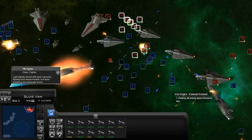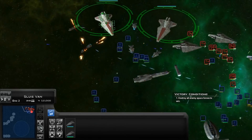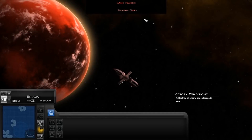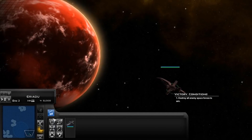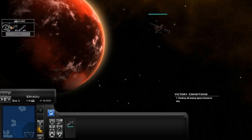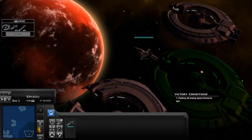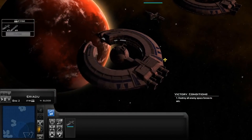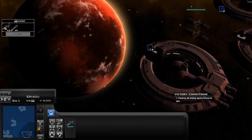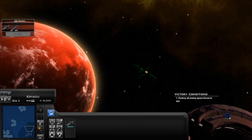For the CIS space roster: their super ships are the Subjugator, the Lucrehulk, and a couple of variants including the battleship and the droid control ship. Their mainline capital ships will be the Providence and the Bulwark. Their main frigates will be the Recusant, the Munificent, the Deonisian Cruiser, and the Captor-class munition ship, which will function as a sort of carrier. For their smaller frigates, you have the Diamond-class, the Gozanti, the Lupus, and the C-9979.